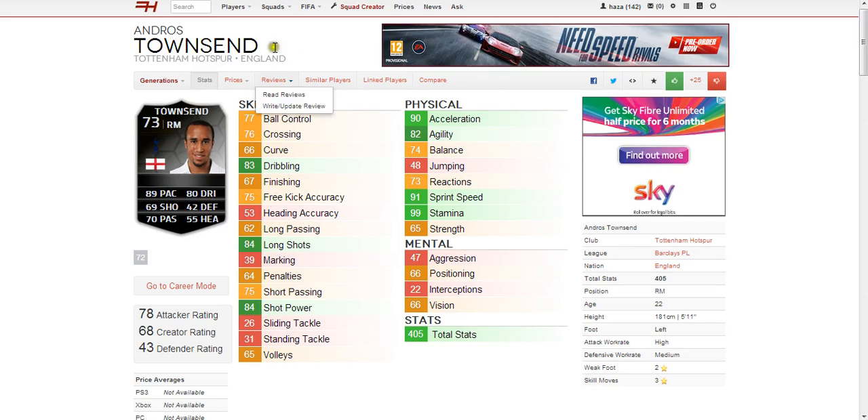Starting off with the skill stats, we can see them mostly in the orange zone. A few green ones including shot power, long shots, and dribbling at 84, 84, and 83 respectively. A few other good ones include free kick accuracy at 75, ball control at 77, and 76 crossing.